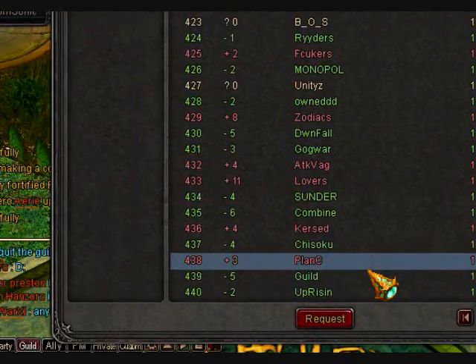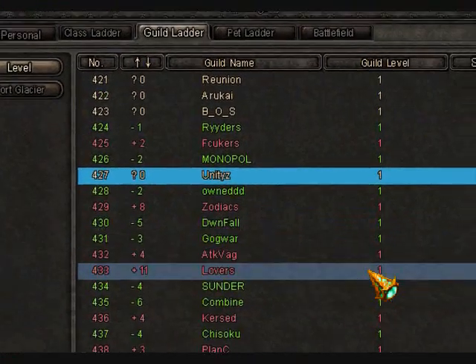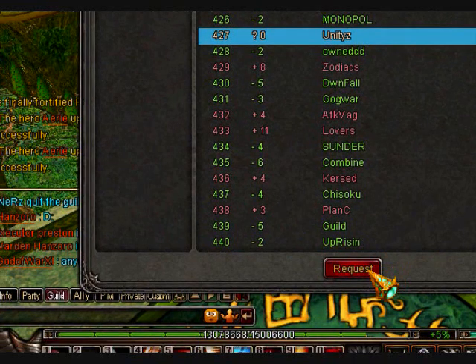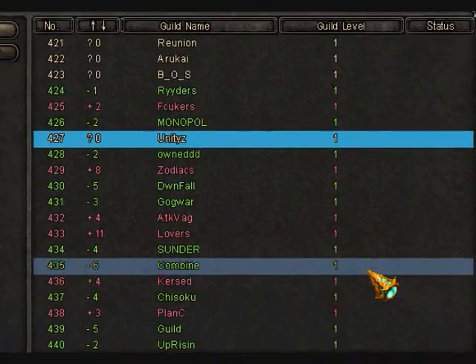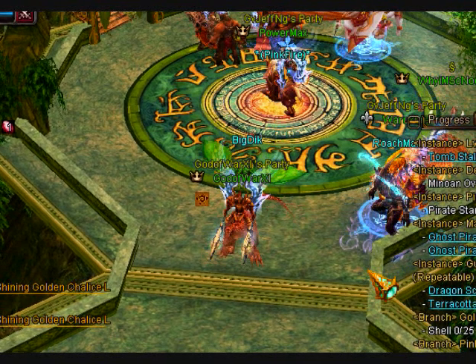Another thing you can do: press R and then you can go to Unity. You can find Unity in the guild ladder ranking and then click on Request. That way the guild leader can see the candidate, approve them, and you can join the guild that way.